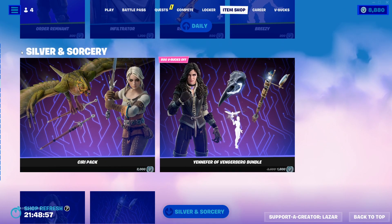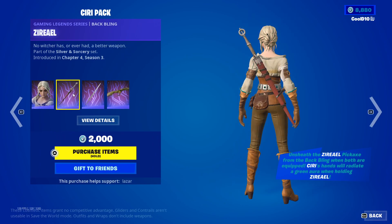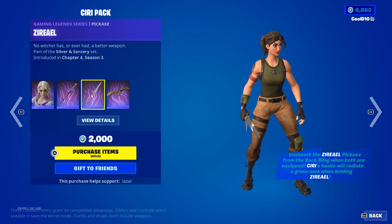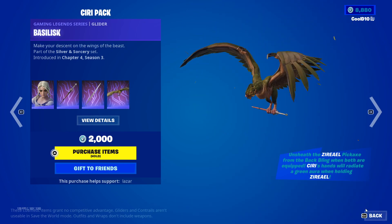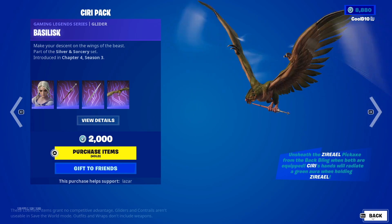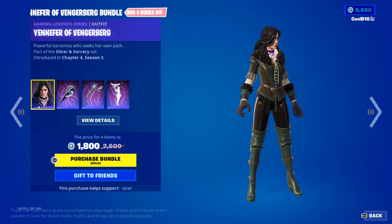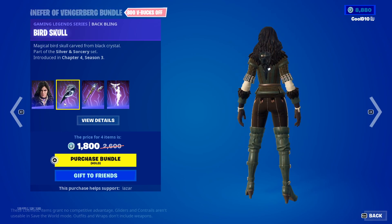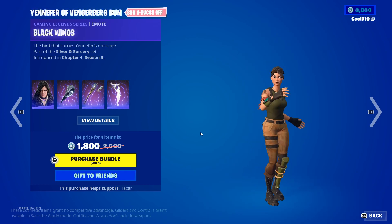Next up we got Silver and Sorcery — we got Ciri Pax, we got Ciri, Zereal, Zereal Pickaxe, and Bazilsk. Then we got Yennefer Vengerberg bundle — we got Yennefer Vengerberg, Bird Skull, Yennefer's Megascope, and Black Wings.